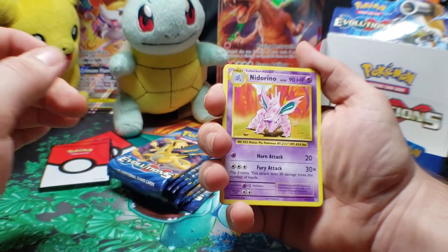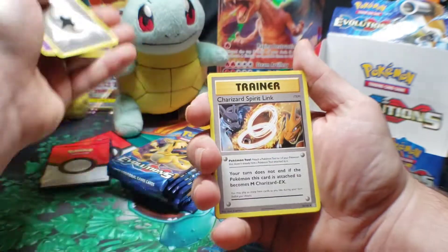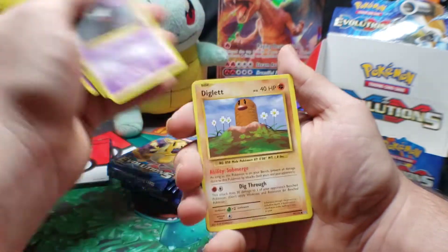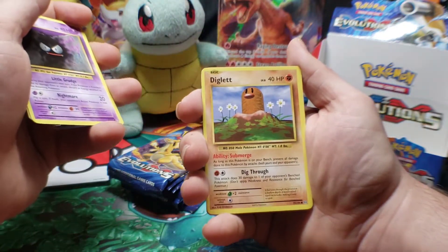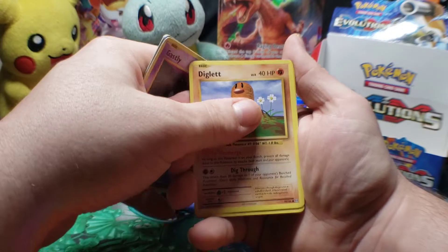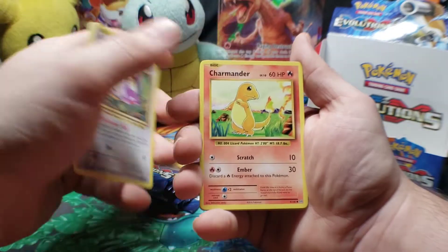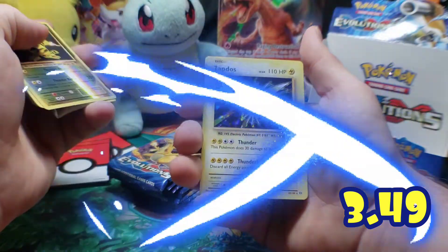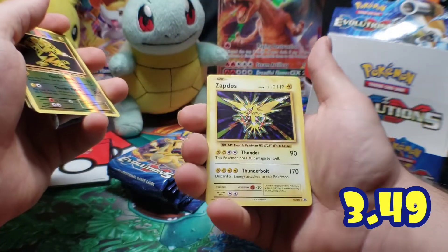Here we go with a Nidorino, Double Colorless Energy, Charizard Spirit Link, Gastly. You know there are Mega Charizards in this box too, in this set. Diglett, Rattata, Charmander, Energy, Electabuzz. Final card for this pack is a Holographic Zapdos — two in one box, that's pretty wild.